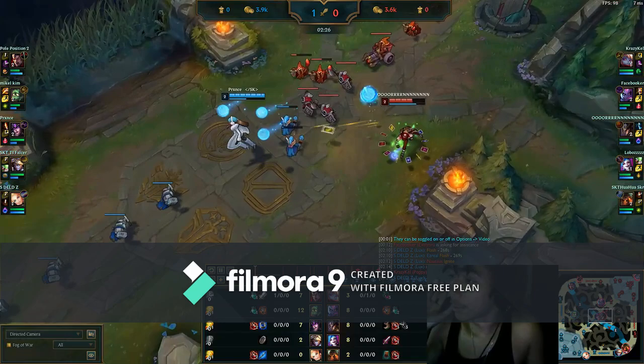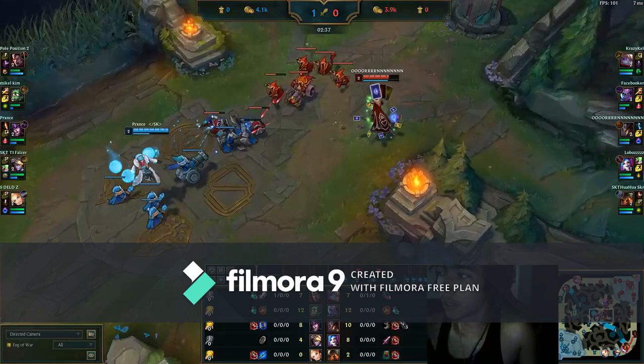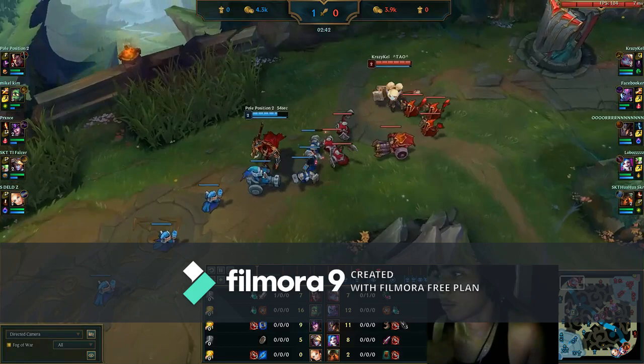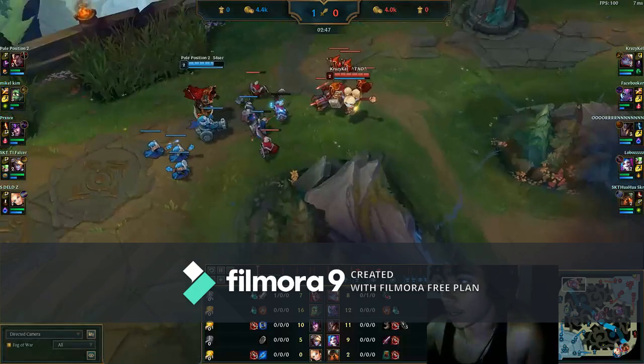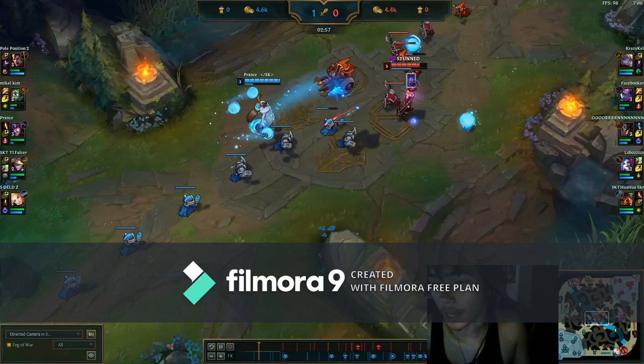Refillable if it's a good matchup, but three pots if you're going to struggle and you need more sustain. Three potions for 150 gold gives 150 HP per pot — that's 450 total healing. With refillable it's only 125 per charge, which is 300 total healing. But every time you go to base it refills your two pots, and I like that.